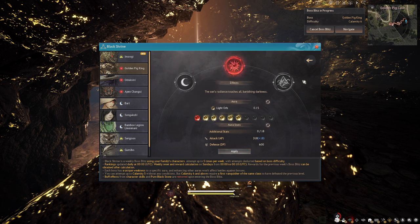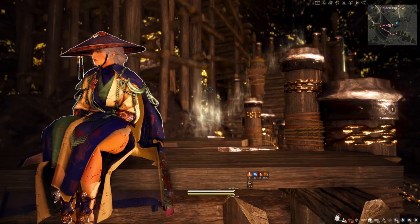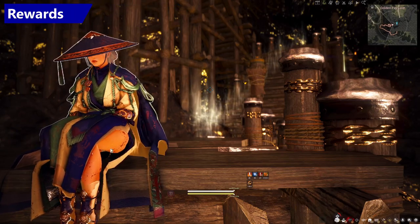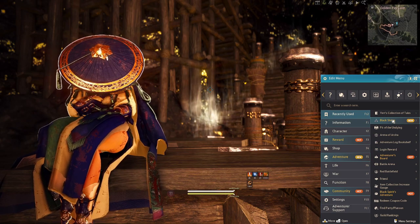Hit Apply and make sure those aura stats are set. You can see the bonus stats in the Sun aura category. We're a little beaten up after taking down the Pig King, but it's time to collect our rewards.